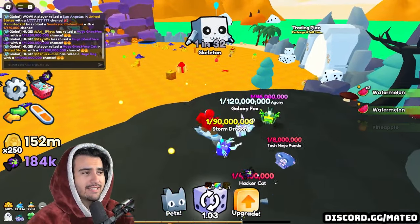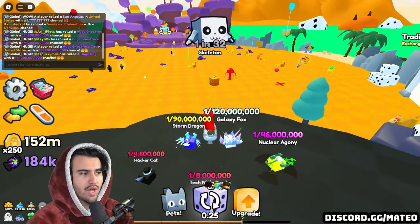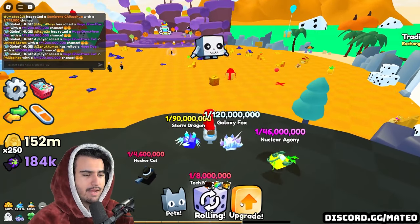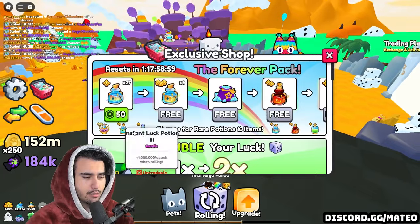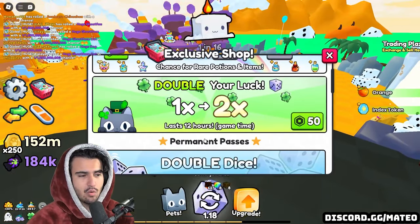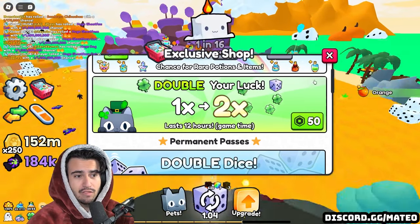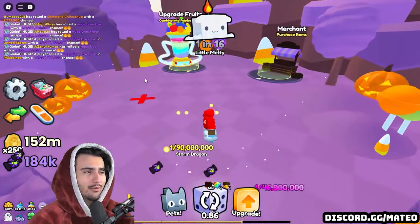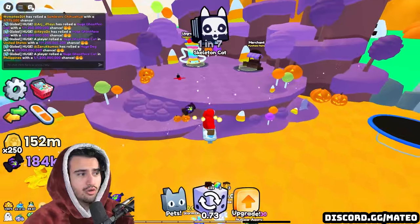This update is entirely just a pay to win update. As a free to play player, there's basically no way to get a huge. The way all these players are getting huge pets is by using those pay to win potions — either using those or paying for double luck and using all the other regular potions. Either way, they are still paying to win. It is getting a little too crazy.